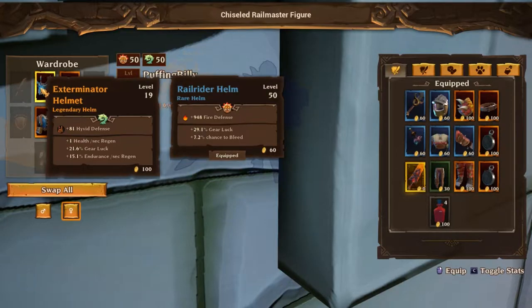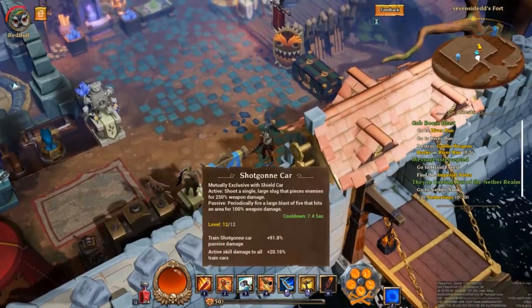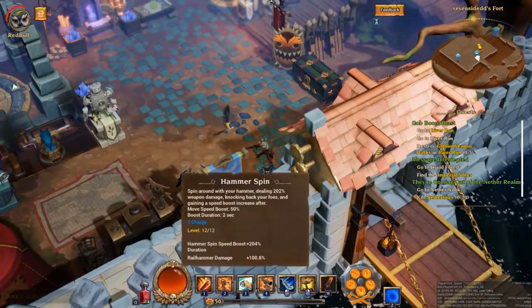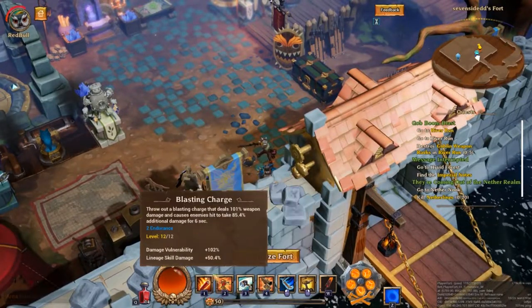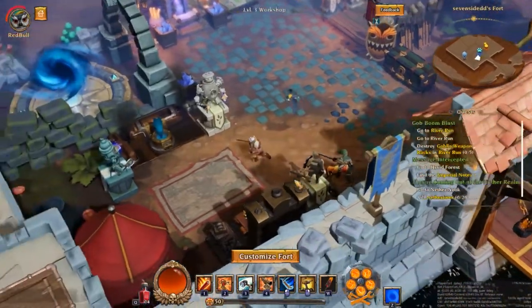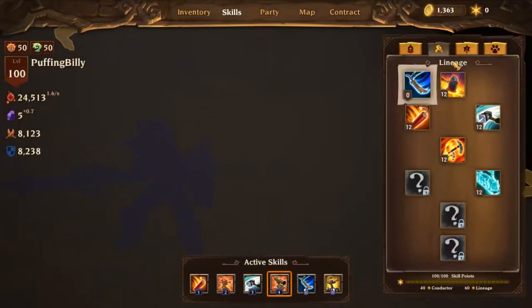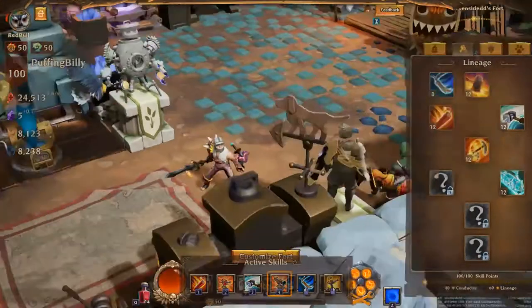When you're using the Train build, you probably wouldn't need much Endurance, because the active Train skills don't use Endurance. Hammer Spin uses charges and not Endurance, so you're stuck with just Blasting Charge using Endurance — unless you decide to go for a build with Call's Train as I suggested in my previous section.